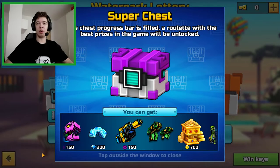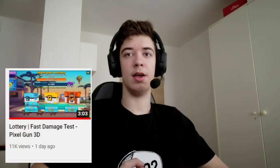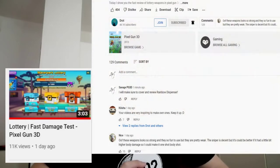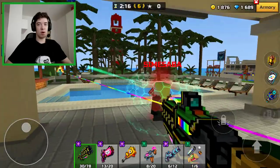So as you can see, Rainbow Dispenser is back in the super chest. I am pretty sure that Jorot hasn't really made a damage test on it, so I'm back with some more uploads and since Jorot didn't make it, I'm gonna do it for you guys.